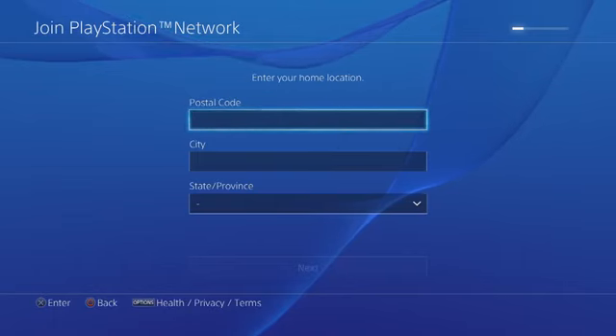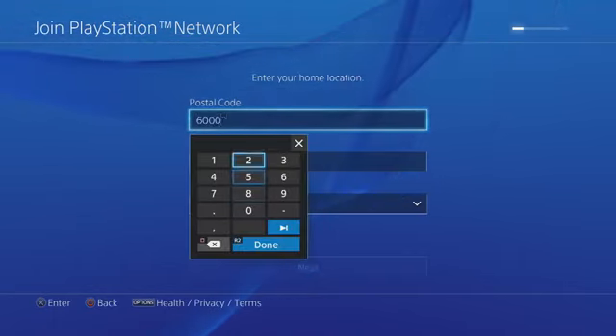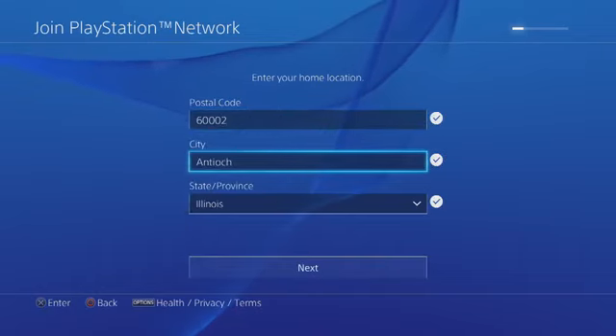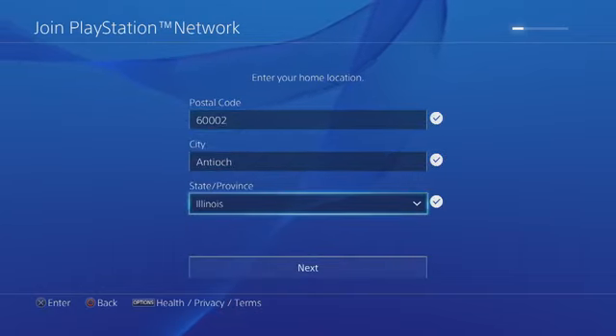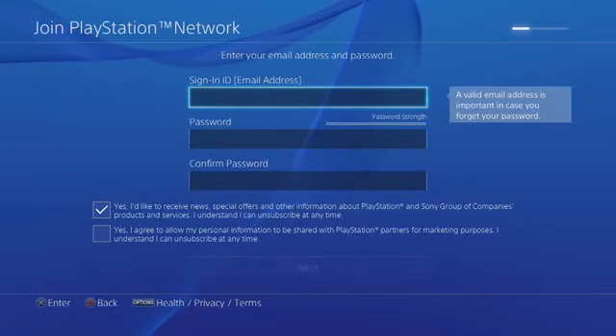Enter your home location — I'm just going to give an example here. It will automatically fill this in for you. Press Next.